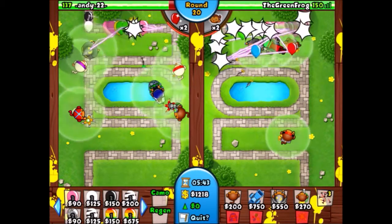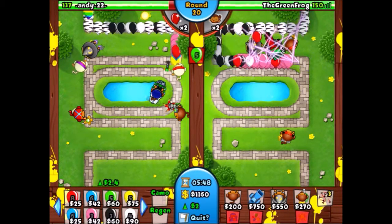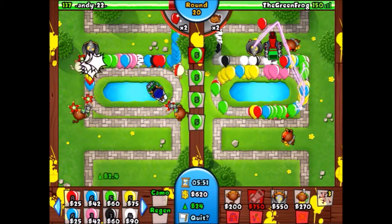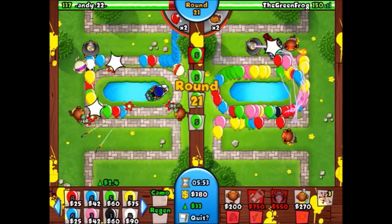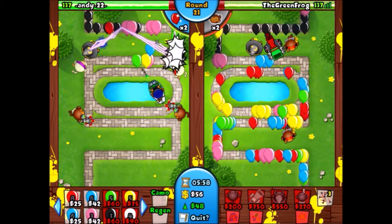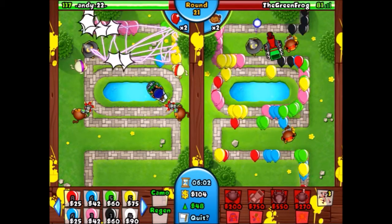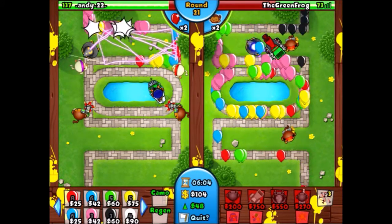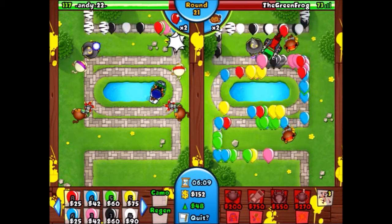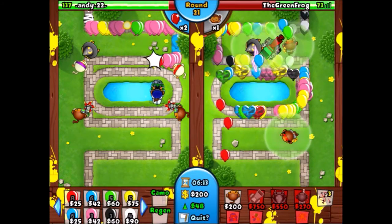Now the problem is I have $1,218 but I have zero eco. I was seeing if maybe it was possible to come back but really it's not. I'm going to get my eco up to about 50, and as you can see a lot of balloons are going by. I think this might be where I lose because rounds 20 and 21 are both pretty hard rounds. I'm really surprised he defeated those MOABs.